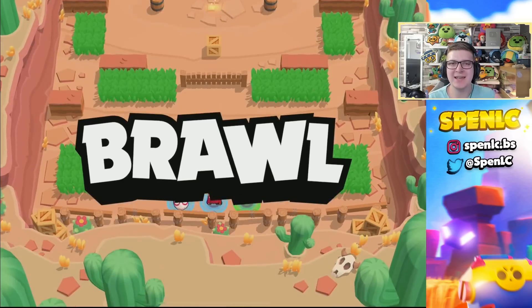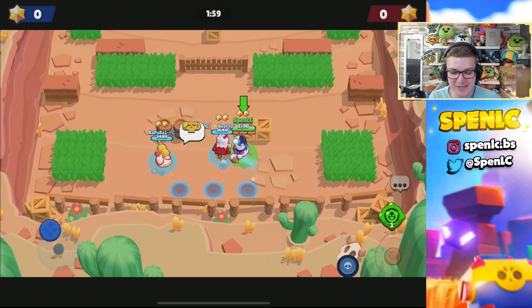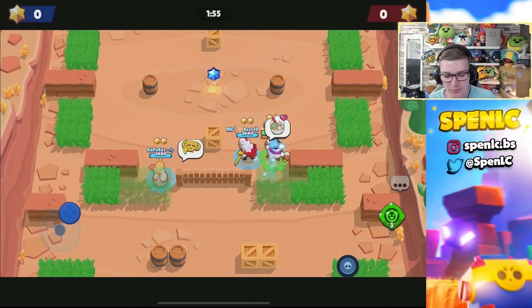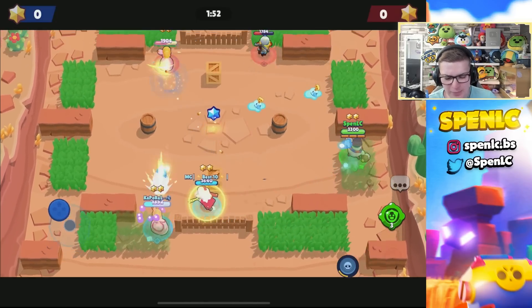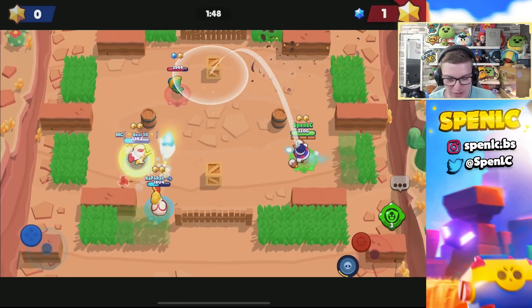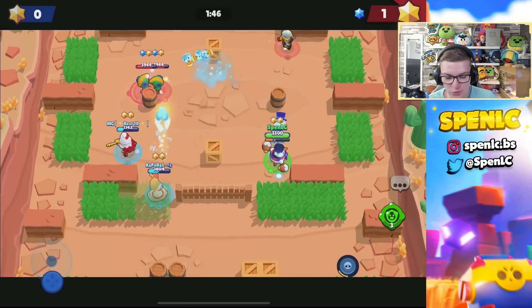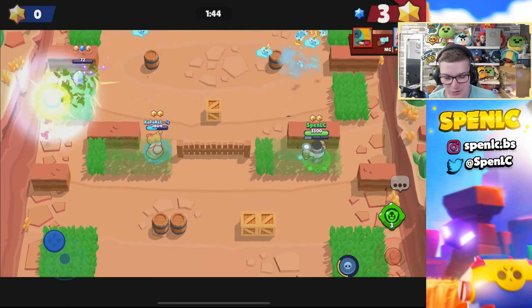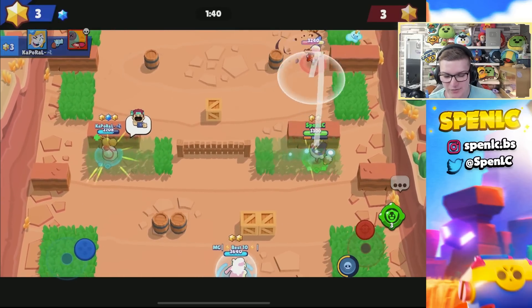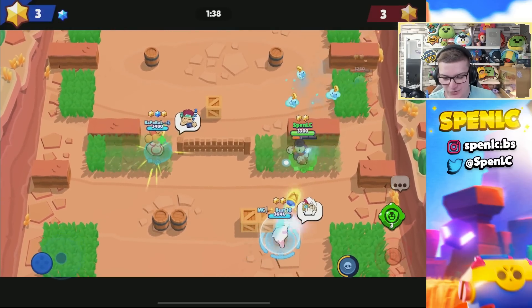Jumping into the fifth best brawler to put your vision gear tokens on: it's going to be Tick. Tick is going to be really strong with the vision gear, especially considering Tick can be pressured a lot by people hiding in the grass. Having that vision gear is going to allow Tick to push up a little bit more, since you can be really vulnerable to people sneaking.